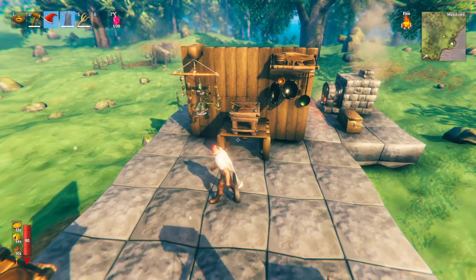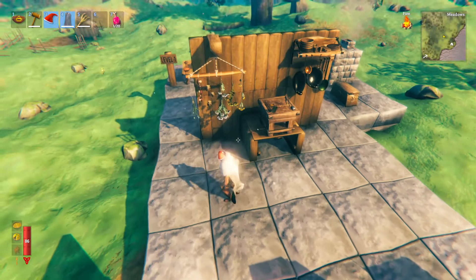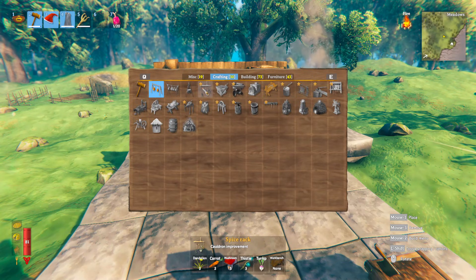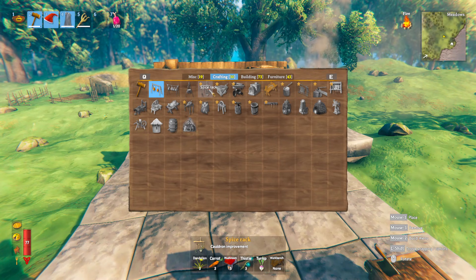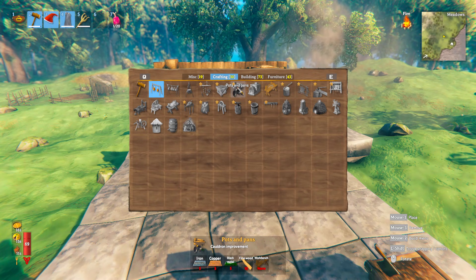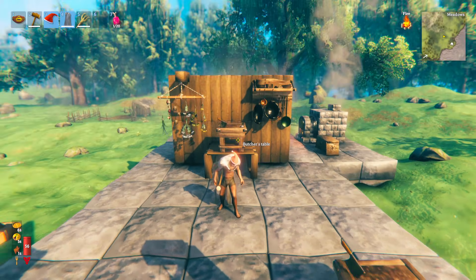There are three workstation improvements for the cauldron, placed here in the order you'll probably make them: the spice rack, then the butcher's table, and then the pots and pans. These need to be placed near a cauldron. The spice rack requires three dandelion, two carrots, five mushrooms, three thistles, three turnips, and a workbench. The butcher's table requires two ancient bark, four core wood, four fine wood, two silver, and the workbench. The pots and pans need five iron, five copper, five black metal, ten fine wood, and the workbench. Each improvement raises the cauldron by one level, giving access to the new foods at that higher level.